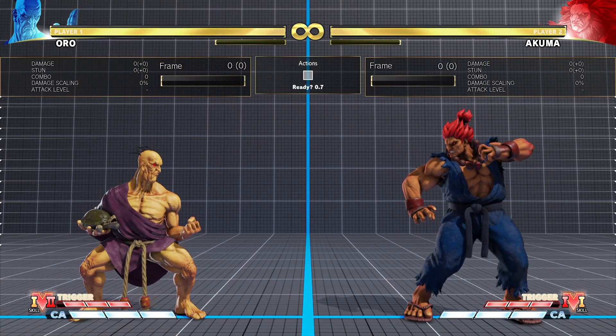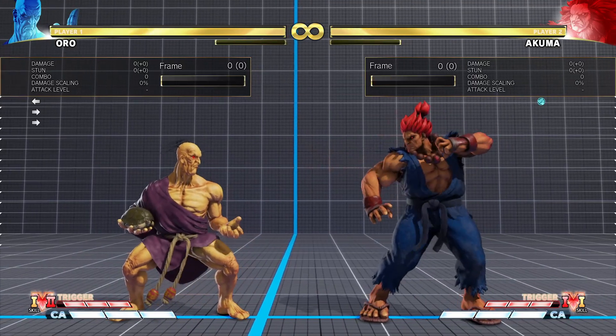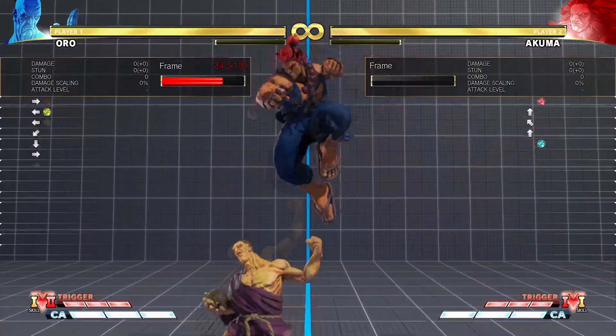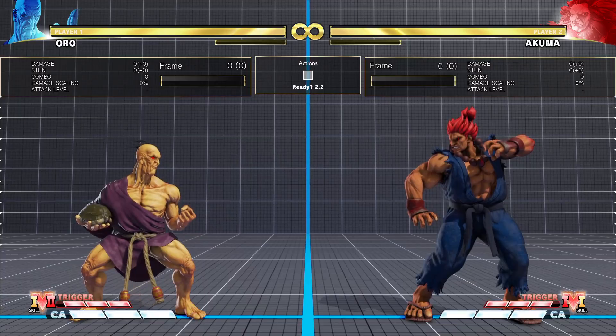The next button is Stand Medium Punch. It is a great anti-air — you can only use it as an anti-air above Oro's head, but for what it is, you can get amazing conversions from it. It is also a great whiff punish.